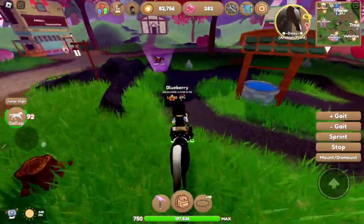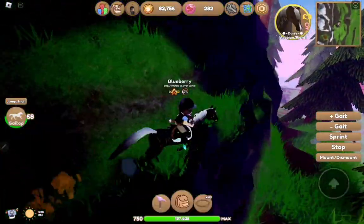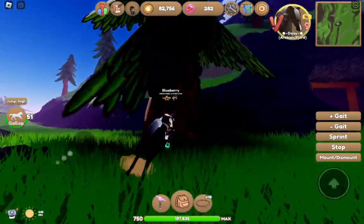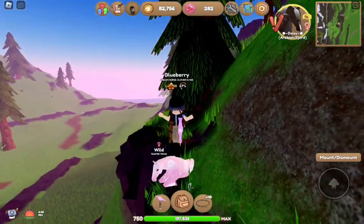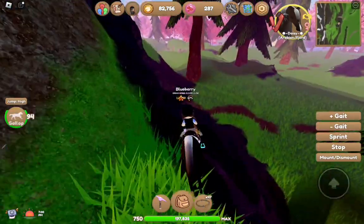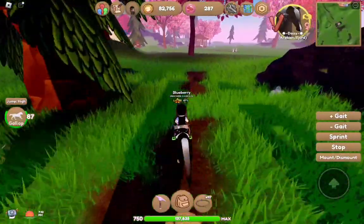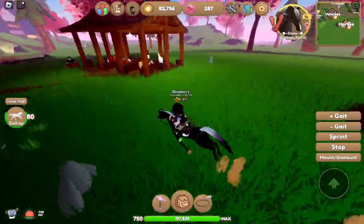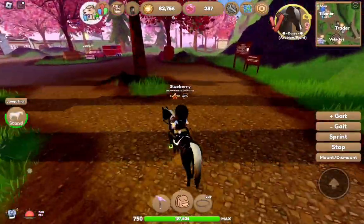I almost completely forgot about doing races — let me do Cupid's Loop. While doing the Cupid's Loop, I spotted a sparkly pink quarter horse — that's the last one I needed! I caught it. I was going to do the race but I realized it takes longer than I thought. You do get velvet hearts from doing the race — you might get Valentine's tokens too but I think it's just velvet hearts.